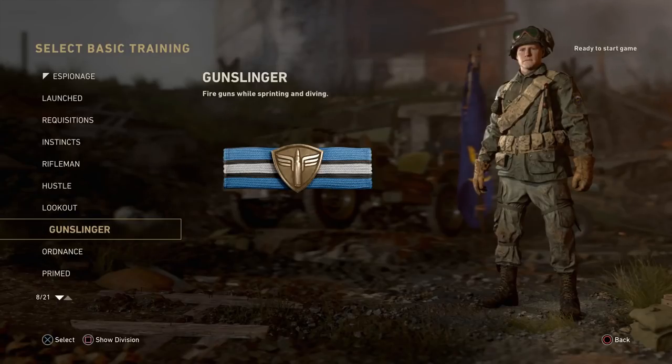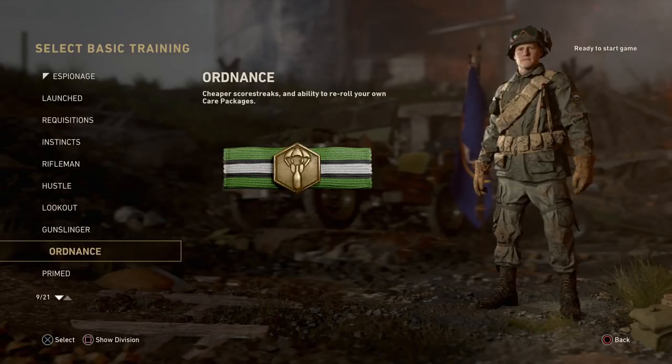Getting into Gunslinger — this one allows you to fire your guns while sprinting as well as diving. For Ordnance, this gives you cheaper scorestreaks and the ability to re-roll your own care packages.